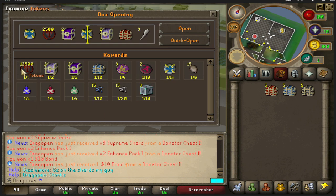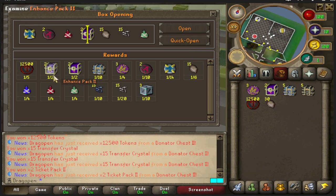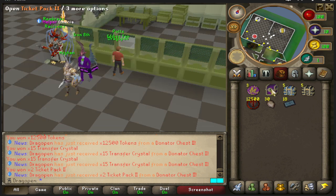Moving on to donator chest two, which is basically the same stuff but on a higher tier. You get enhanced pack two, ticket pack two, common and rare perk tokens, and here is where the infinite overload, infinite prayer potion, and infinite healing potion start appearing. The infinite overload is by far very good. We got two ticket pack twos which land us a healthy amount of double drop tickets.